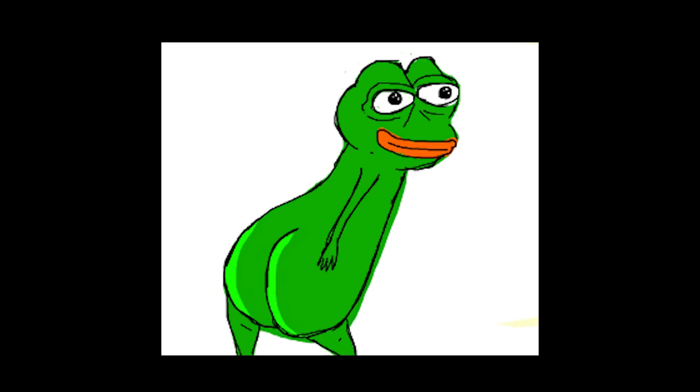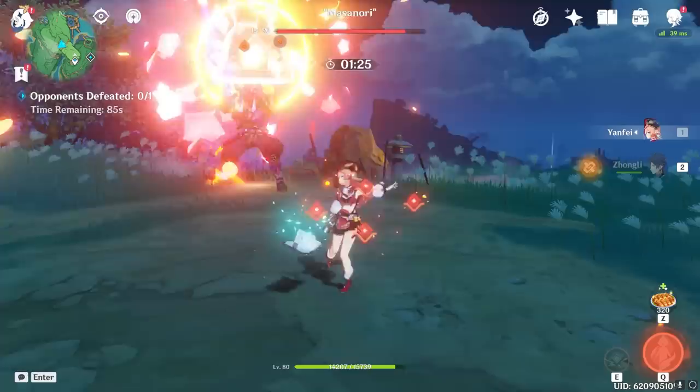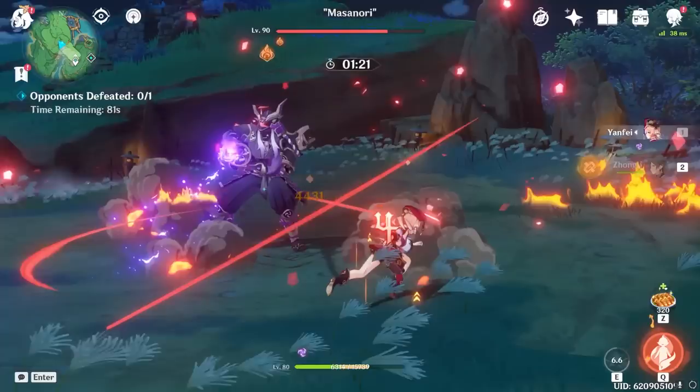Yanfei has a rather simple elemental skill in which she summons an AOE Pyro explosion on nearby enemies, which deals a respectable chunk of damage, but it will also instantly grant Yanfei the maximum number of scarlet seals she can hold, allowing you to quickly sneak in a second fully empowered charged attack. For example, after performing a fully empowered charged attack, you can cast her skill onto an enemy and get another fully empowered charged attack — it only takes about half a second.